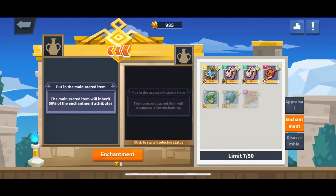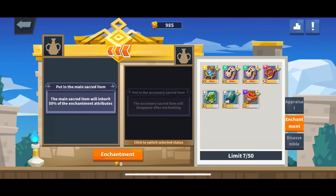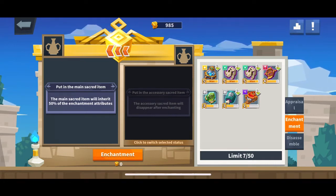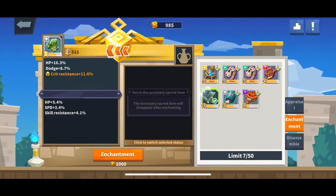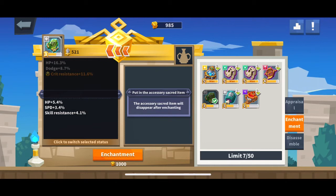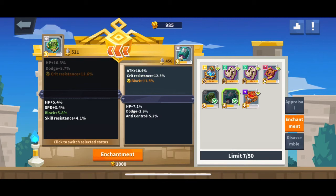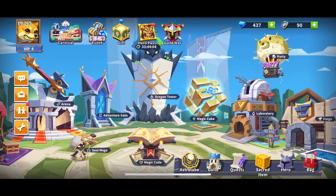One more thing — Sacred. Sacred is an area where you put Sacred items on your heroes to make them stronger. These can be used on certain heroes based on element, or on everyone if there's no element shown in the top left. To use it, you put the item you want to upgrade on the left and whatever you want added on the right. The bottom items are what you're adding to the attributes already on the top item.